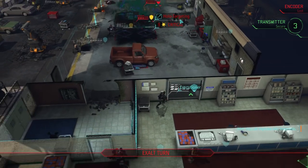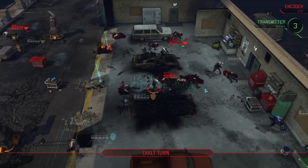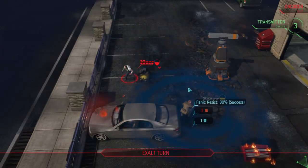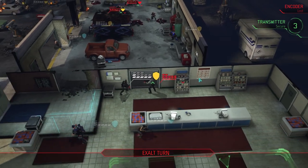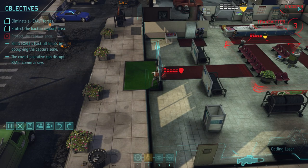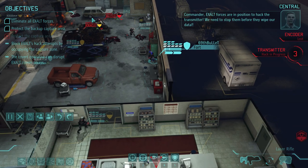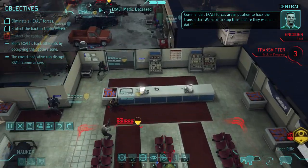I like those odds. He's got opportunist but whatever — might as well just kill him cause they regenerate their health. He's down. They're moving to flank me. I see him panic. They're on the move — watch the side, Commander, we've got more hostiles closing on the AO. These are not the best shots in the world. Exalt forces are in position to hack the transmitter — we need to stop them before they wipe our data. I think we're gonna be doing it again.